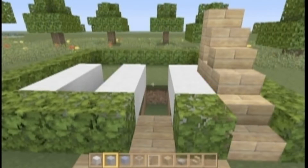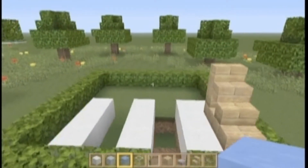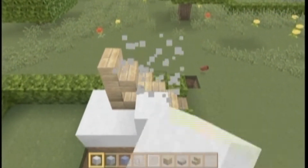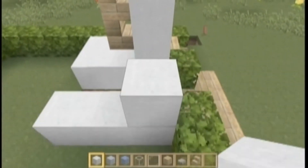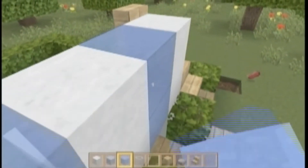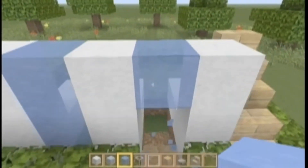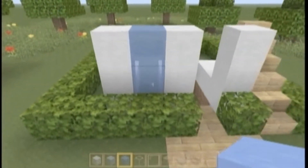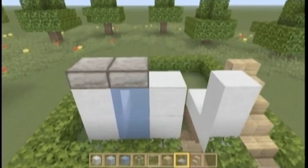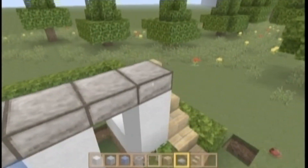Get your white wool and go up one, two on each side — so one, two, and then one, two. Then get your ice and fill it in — not right there, that's the entrance, just right here. Then get your stone slabs and just slap it up right there.